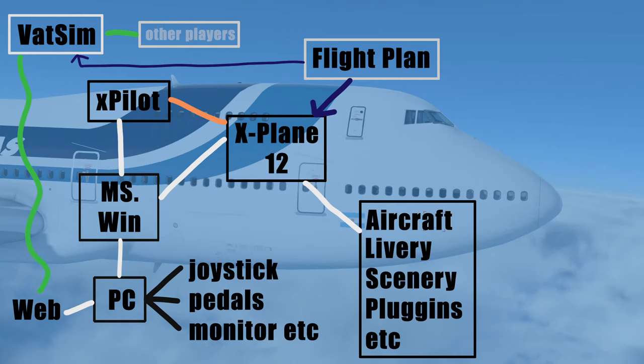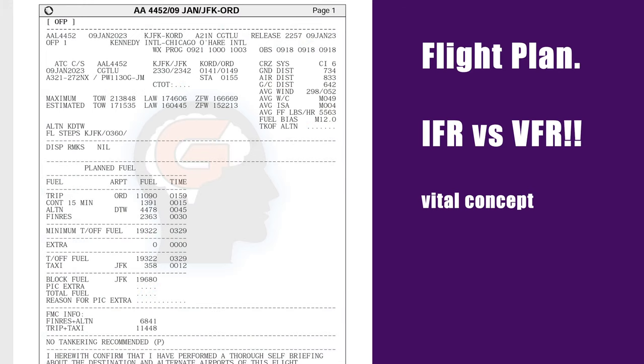The next thing you're going to need is a flight plan. Your flight plan goes into X-Plane 12 — it's going to tell you where you're going — and VATSIM also needs a copy of it, because the controllers need to know where you're going so they can clear you in the right direction and know what height, speed, aircraft, and everything else you intend to use. In the real world, think of the flight plan being given to the captain in the cockpit, as well as being cleared through air traffic control.